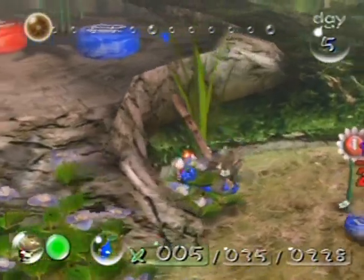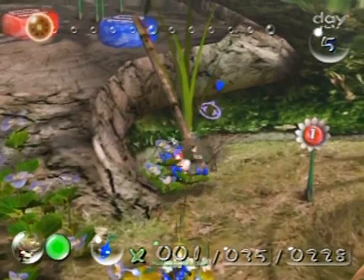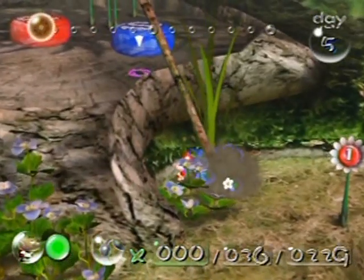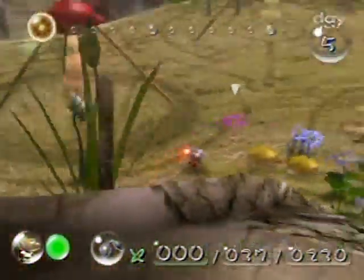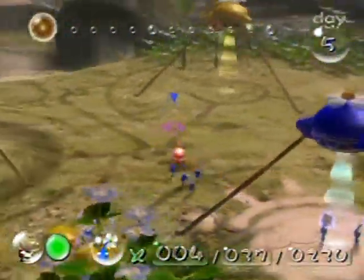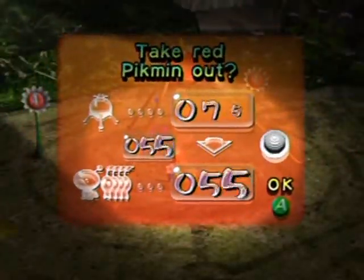I'll take that nectar back to the onion, and I'd like them to get that blue pellet if at all possible — that nice delicious 10 pellet over there. I think they're going to do it automatically. I should have others on the field here so I don't have to pluck them from the ground.